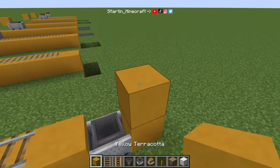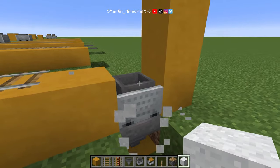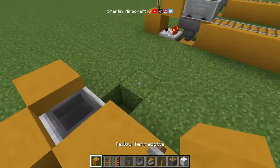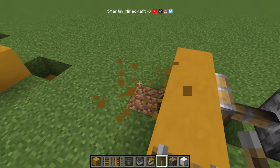Now we need to get a block inside the minecart, which is really simple. We can just drop a sand, gravel, or concrete powder block on the minecart. We could also use a piston to push a block down, or you can push a block in from the side. Just make sure there's a block behind, otherwise you would move the minecart.